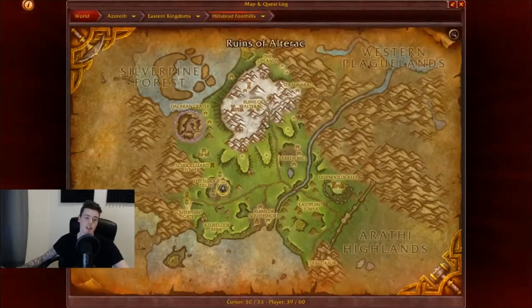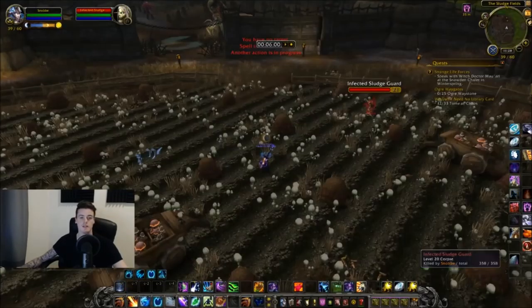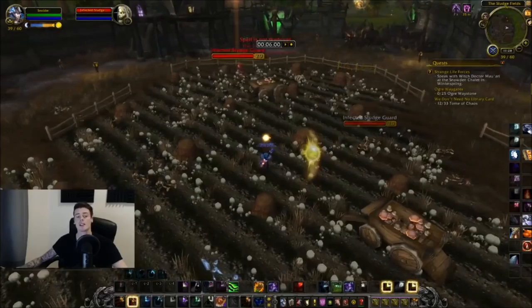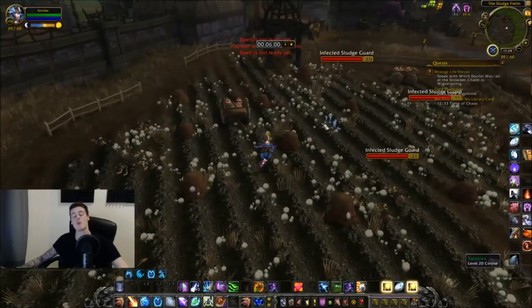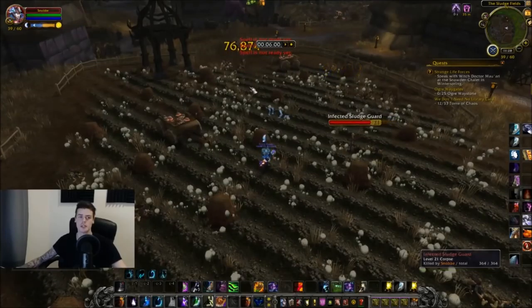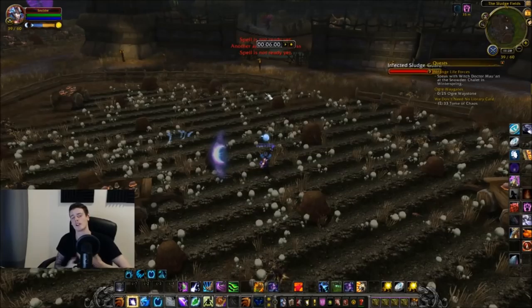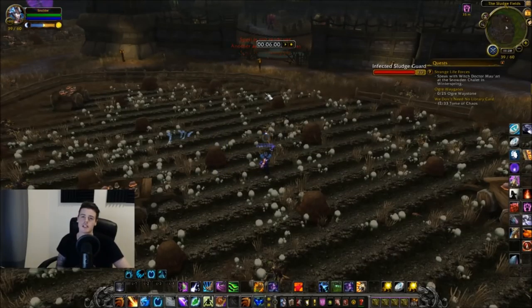Once again, it's in Hillsbrad Foothills right here in the sludge field, killing these infected sludge guards, and you're after the black tabby cat. Keep in mind that the black tabby cat has about a 1 in 10,000 chance of dropping. So in theory you would have to kill these guys for around 3 hours before you get it, but it's all RNG. You can get 3 of these in 1 hour, or you can do it for 10 hours and not get a single one.